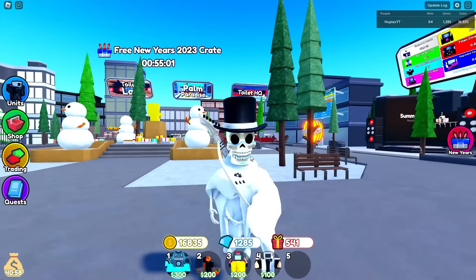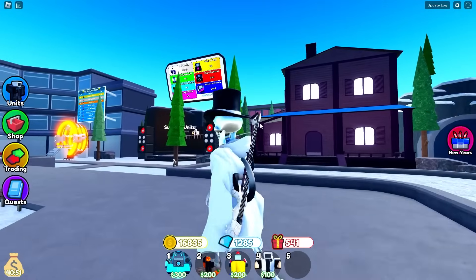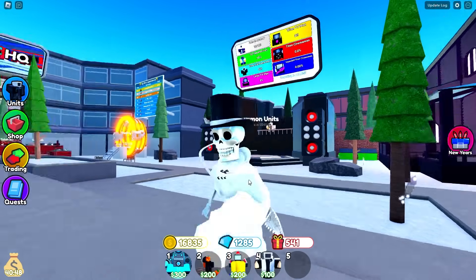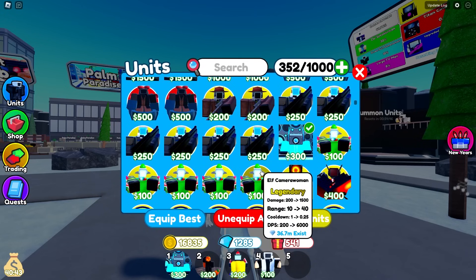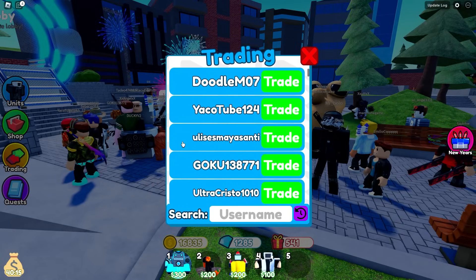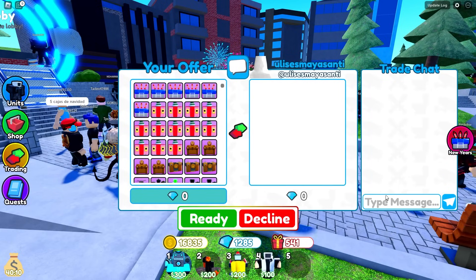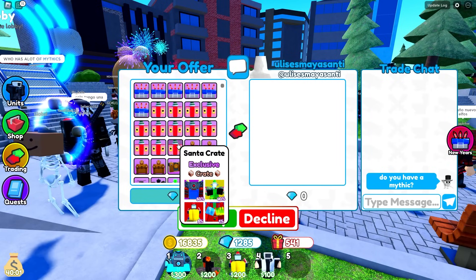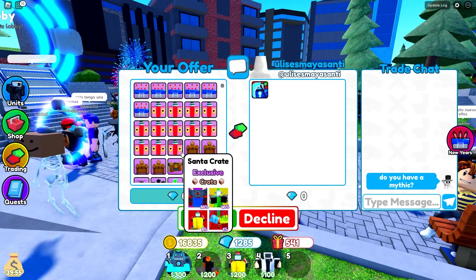Now that we have these coins, I am going to try our best to trade for what I think is fair value of a mythic. Technically speaking, 10 Legendaries equals 1 Mythic, but that's not always the case because you have things like the Elf Camerwoman, which is one of the most inflated units in the game. Either way, we're still going to try our best to trade for a mythic. We're literally just going to try to get one by randomly sending out trade requests and asking if they have a mythic — not a Godly, just a mythic. We are going to try to leverage our Santa crates in this trade.